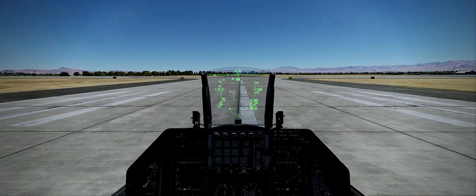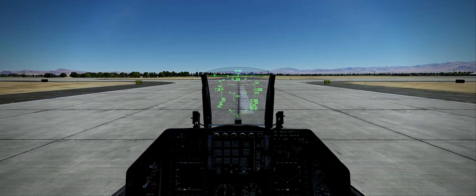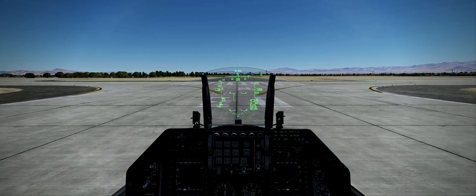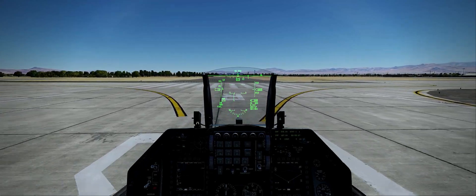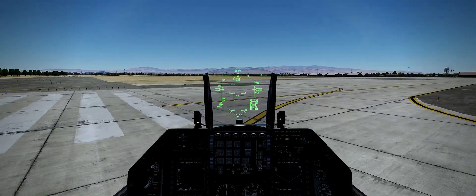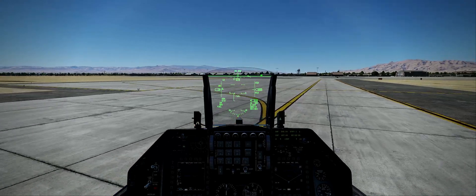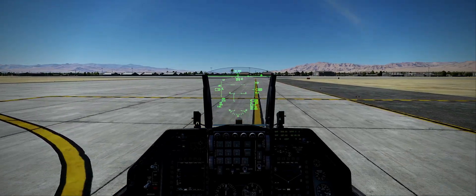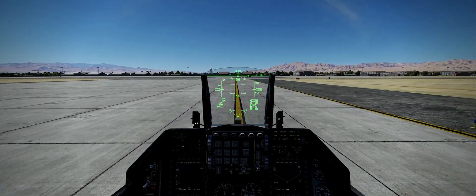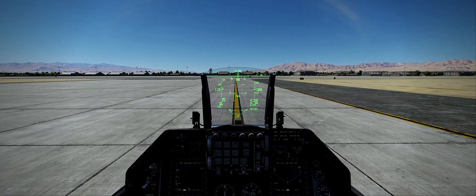Closing the speed brake, maybe even opening the canopy depending on how hot it is. So that is a basic approach and landing in the F-16. Again, it's not a perfect landing, but hopefully it gives you as a newcomer to DCS and the F-16 some ideas on what you're looking for on the approach, and also some technical aspects of making sure your controller gives you the best chance of a somewhat flawless landing. Anyway, hope you enjoyed that, hope you found it useful, and as always feel free to like, comment and subscribe.